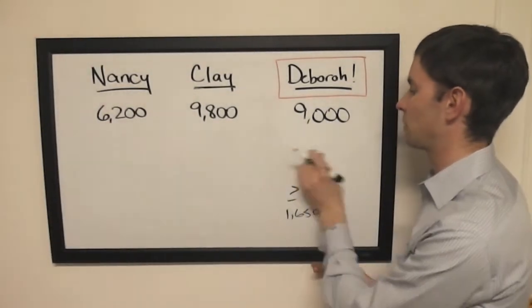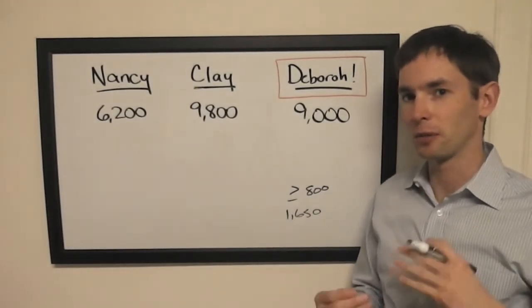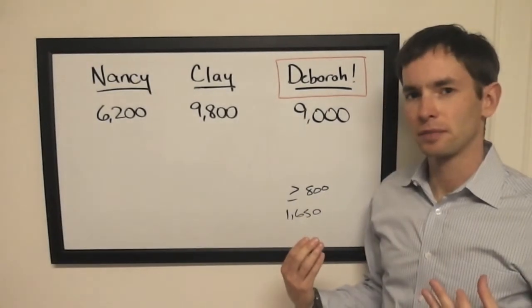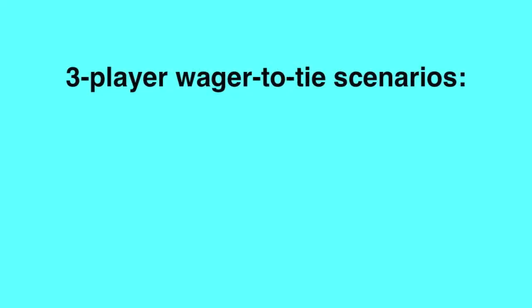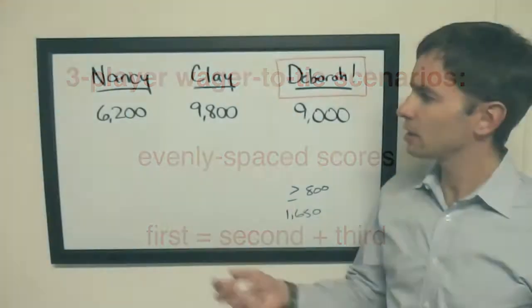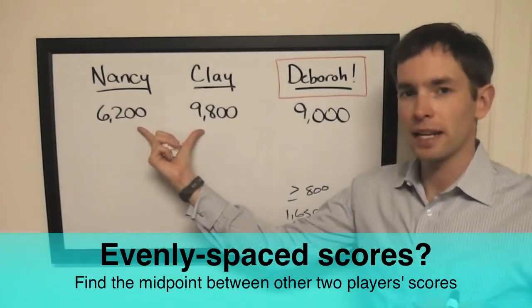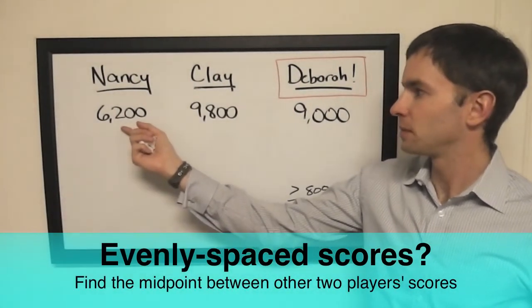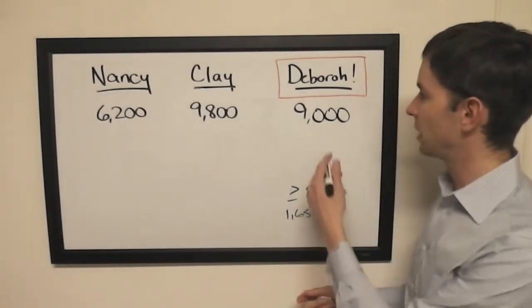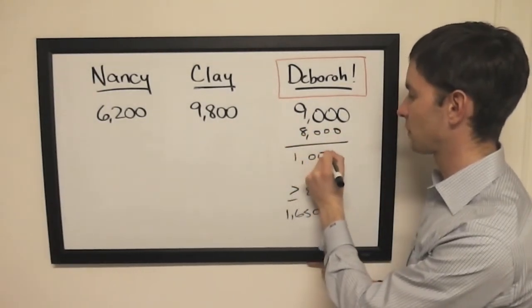Three quarters isn't that reliable of a wager-to-tie situation anyway, because both players have two different ranges. What about our three-player scenarios? Evenly spaced scores, and first equals second plus third. For evenly spaced scores, the difference between these two is 3600 — split that in half, so you add 1800 to Nancy's score and get 8000, or subtract 1800 from Clay's score and get 8000. So Deborah would have to wager 1000 to reach 8000.